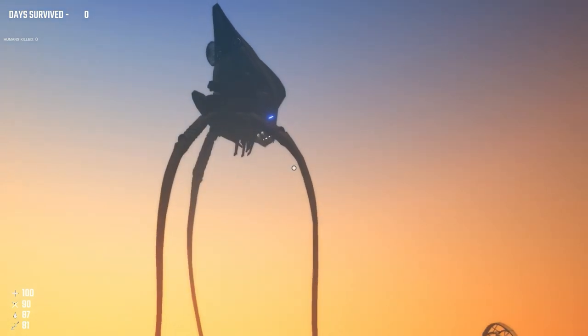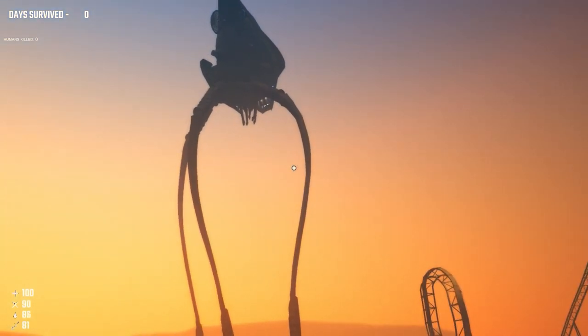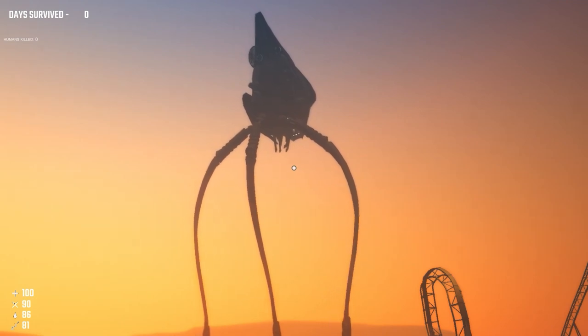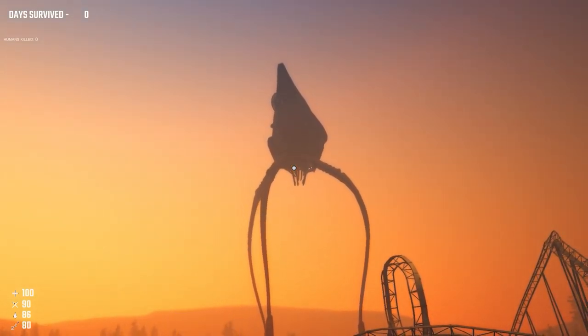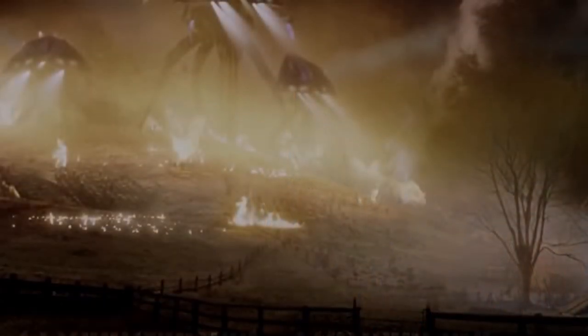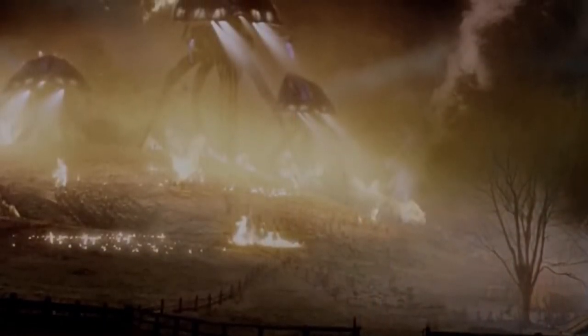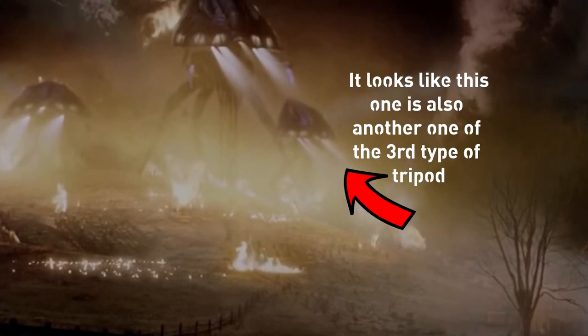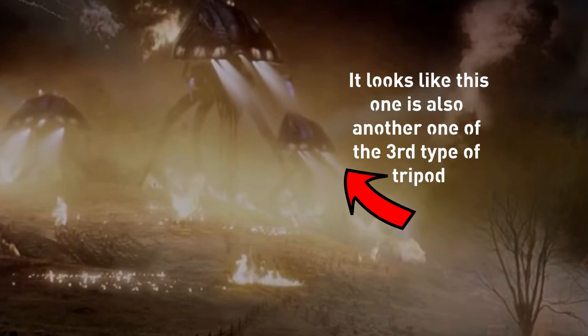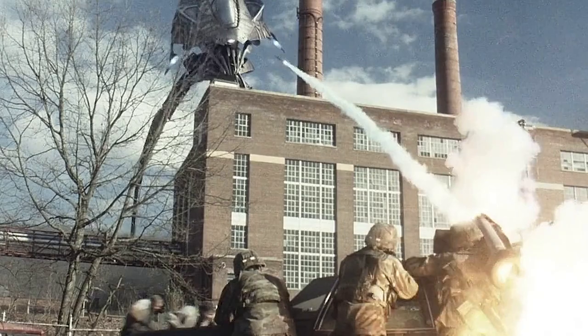The third tripod type is not clearly visible in the game so far, but it is definitely in the movie — shown in the scene where Robbie goes to watch the battle between the military and the invaders. You see three tripods rise over the hill, and the one in the center has four spotlights instead of the usual three, and it sports both heat rays and grabbers for harvesting.